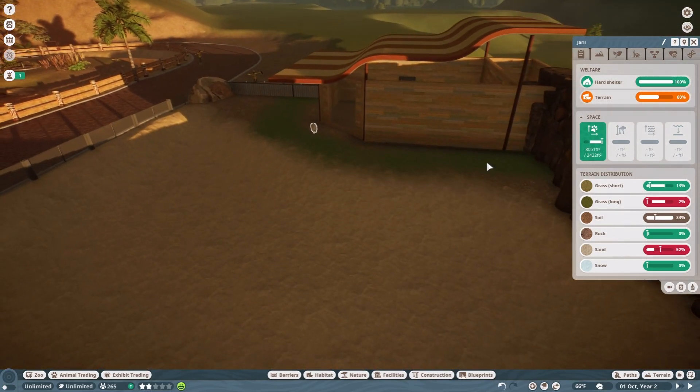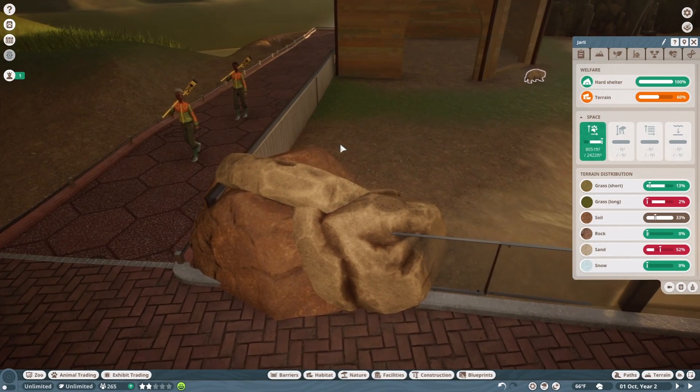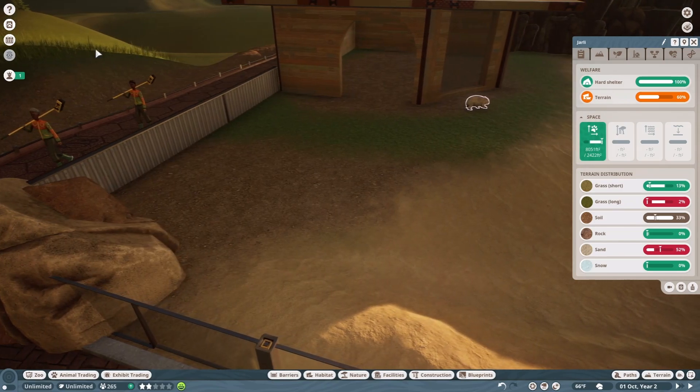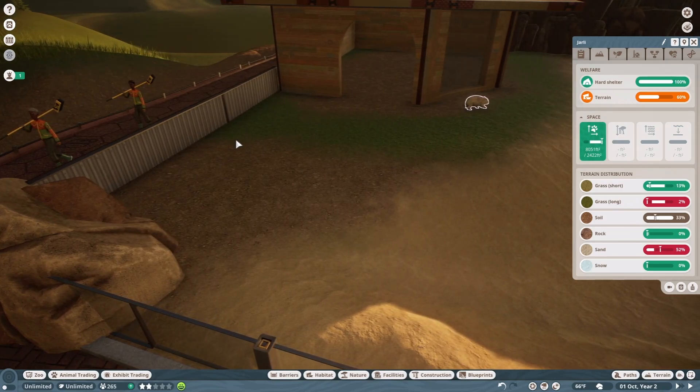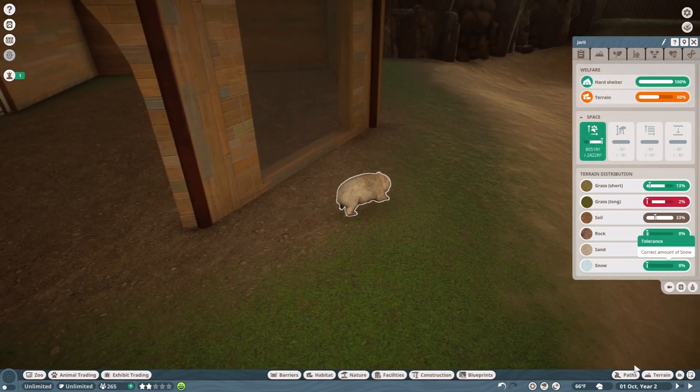We have our wombats in here and I'm having the other one delivered really soon. I accidentally got two albinos and wanted one regular, so I got rid of the other one and got a regular one. We're going to get their terrain done really quickly.